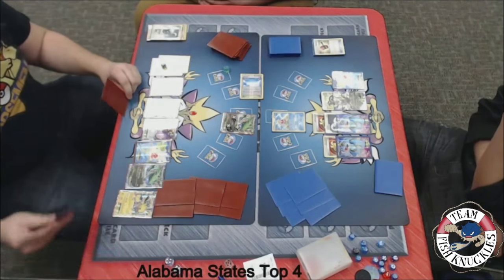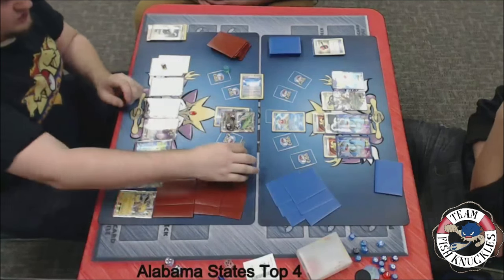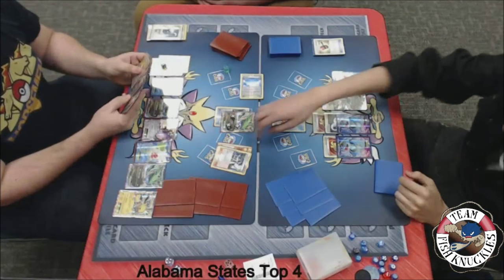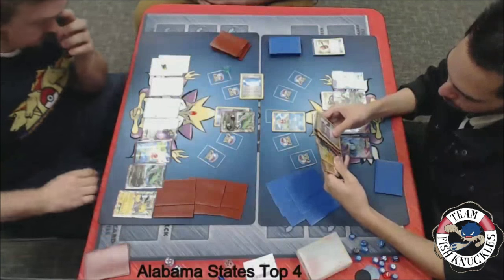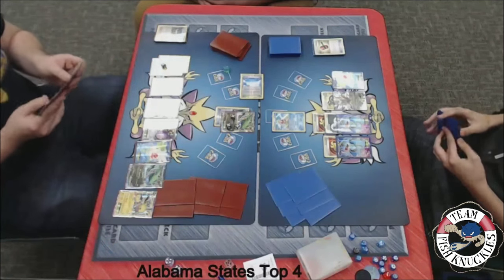On to Blake's turn — can Blake have an explosive start? He can play all of his item cards, everything is free game. We see a Spirit Link to the active, a Sycamore — discards his hand, draws 7 new cards. Can he find a Mega Rayquaza, Mega Turbo, and a DCE? Those are the cards he needs for sure. Let's see what Blake decides to do — hopefully he doesn't just pass with all these. He has the ability to play all of his Trainer cards.